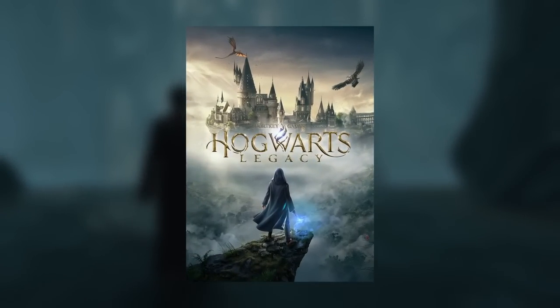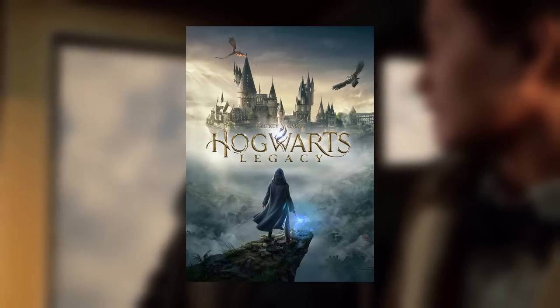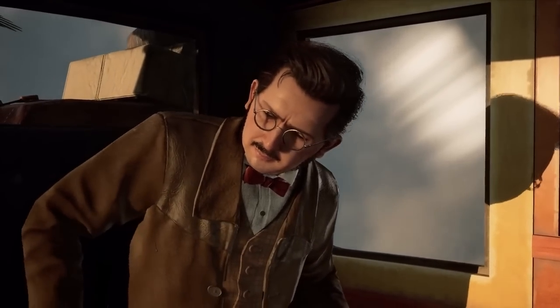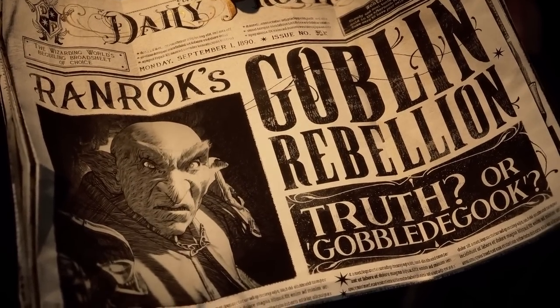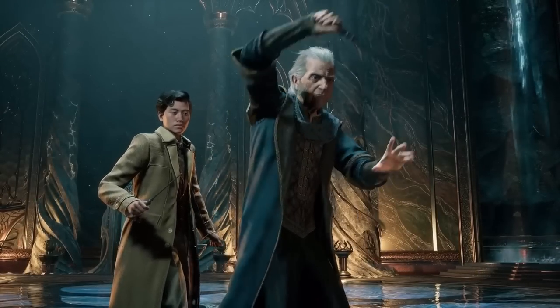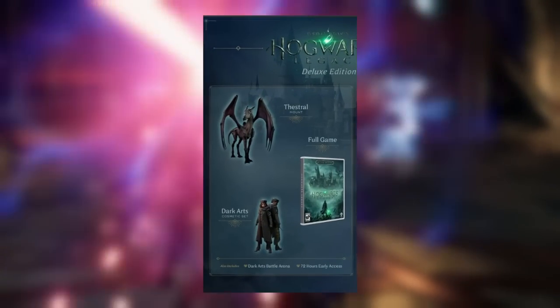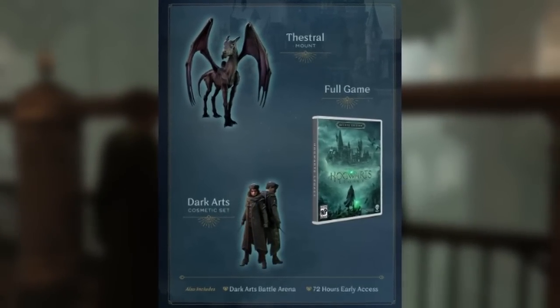Starting with the base edition, the standard edition will be available on all platforms including last-gen consoles, current-gen consoles, and PC. All base editions get the base game and a few other things depending on your platform or if you pre-order. The deluxe edition comes with the full game as well as a physical Thestral Mount, a dark arts cosmetic pack, and 72 hours of early access.